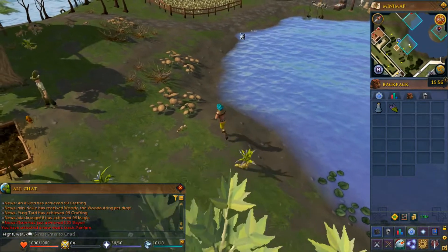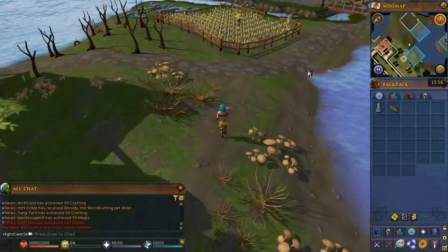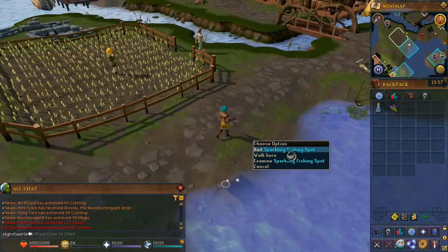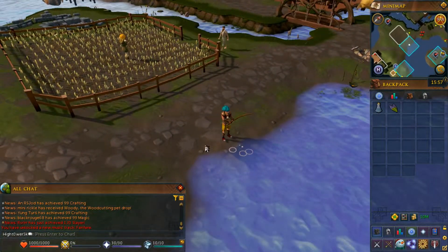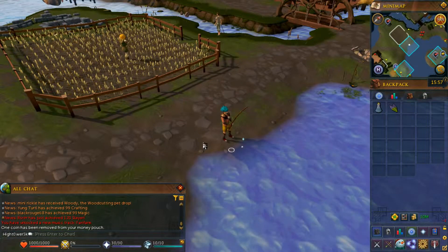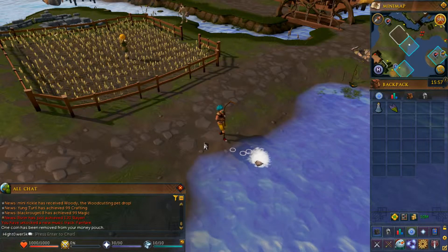From here, move over to your northwest, just beside where the field of wheat is. You then want to bait the sparkling fishing spot, which is the only fishing spot at this part of the lake. You'll use your one coin as bait, and after a while you will catch a stone fish.